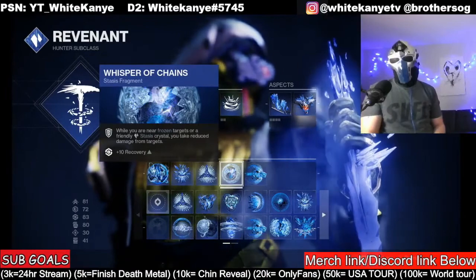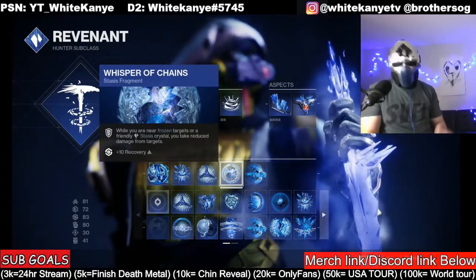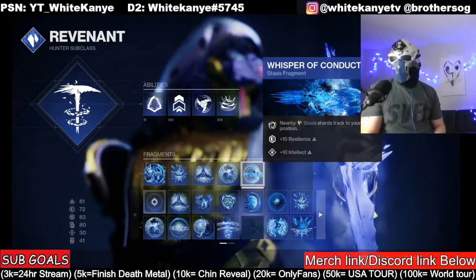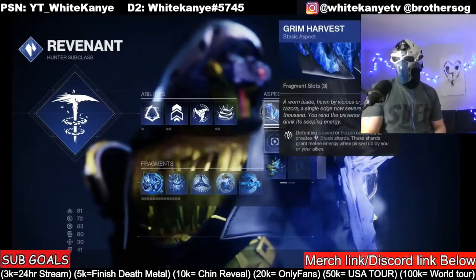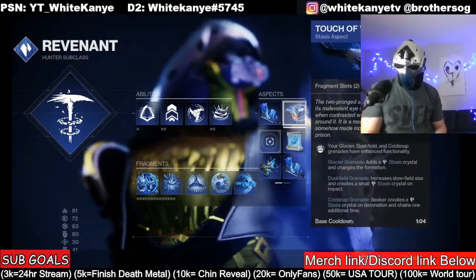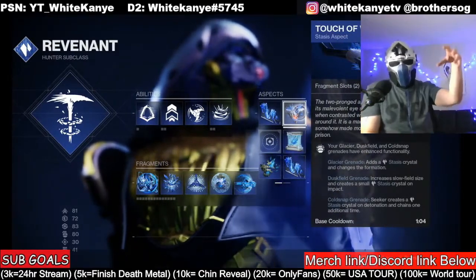While you're near frozen targets or friendly stasis crystals, you take reduced damage from targets — which is always. And they do stack: the resist and the effect of this exotic stack. We also have Whisper of Conduction — nearby stasis shards track to your position. This one right here creates those shards.